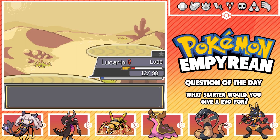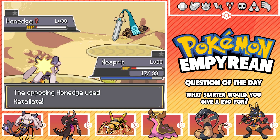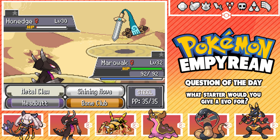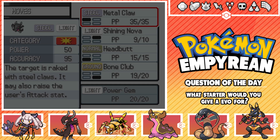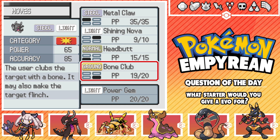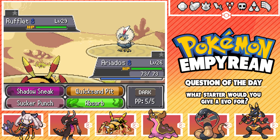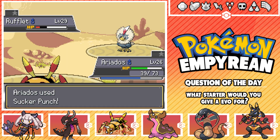Now we'll switch out Lucario. Let's go Misperate. Water Pulse - you just lived, you suck. Let's go Shining Nova - oh, doesn't affect you, my bad. That case, Bone Club. I think I'm going to lead off with Aridoss after this. Power Gem is in this game? Absolutely then! I think Marowak seems more of a special attacker. Sucker Punch - nice. Aerial Ace, ouch. One more Sucker Punch - good, good.